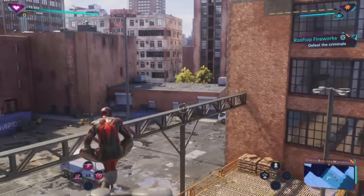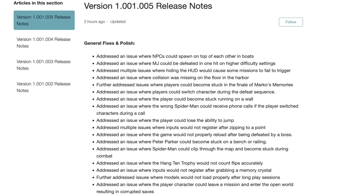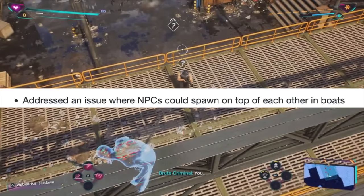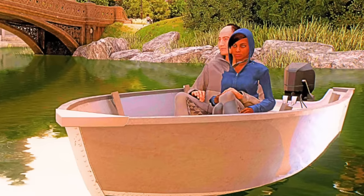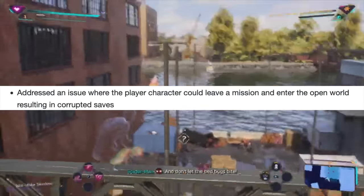Today Insomniac provided a brand new patch to address some specific issues players had, and they made the notes available on their blog. Some of the fixes include NPCs that spawn on top of each other on boats, which I personally saw yesterday and it's pretty funny. They also addressed more serious issues like player saves being corrupted.